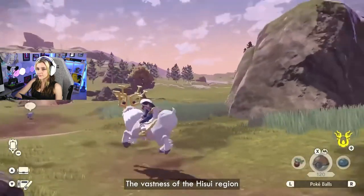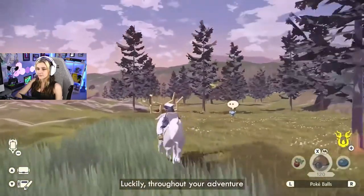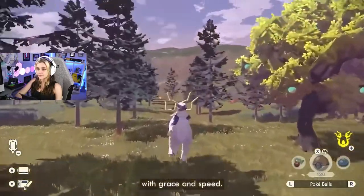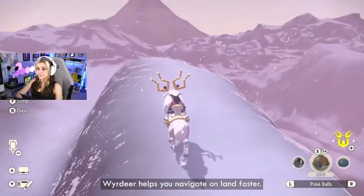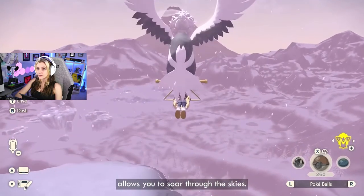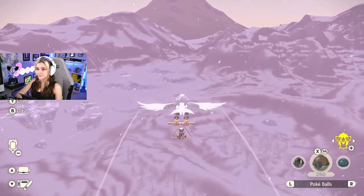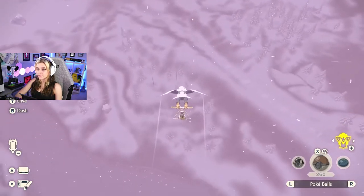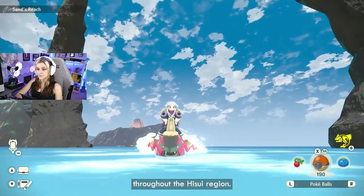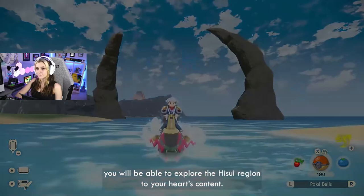You will receive funds from the Professor which you can use to buy items and materials to help you with your research. The vastness of the Hisui region is daunting to explore on foot. Luckily, throughout your adventure you will encounter a number of special Pokemon that will help you get to where you need to go with grace and speed. Wyrdeer helps you navigate on land faster. Hisuian Braviary allows you to soar through the skies. Basculegion allows you to traverse the rivers and seas throughout the Hisui region.